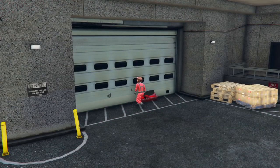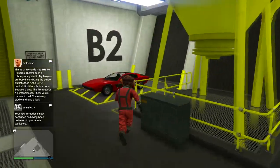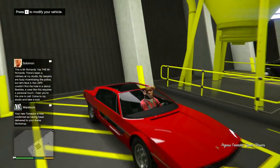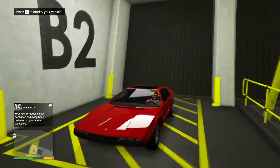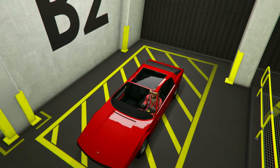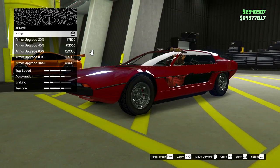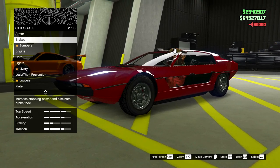All right, the Toreador is here, let's customize this thing. I really love the look of this vehicle but my goggles are coming through the roof. They can make my mask smaller but they can't make the goggles smaller, and that's just gonna be pissing me off staring at this the whole time.